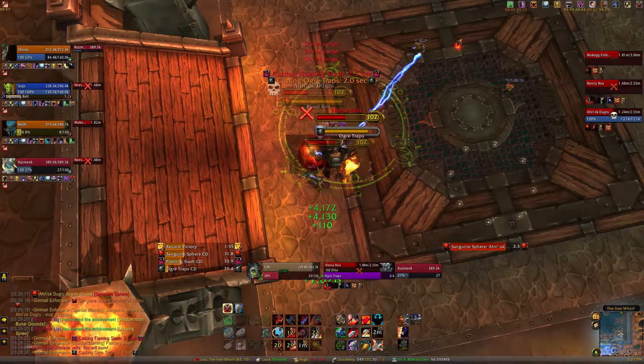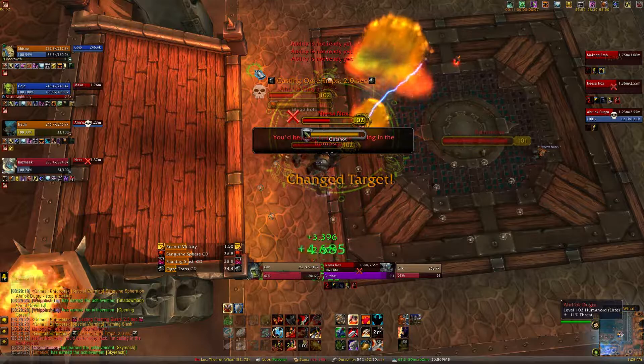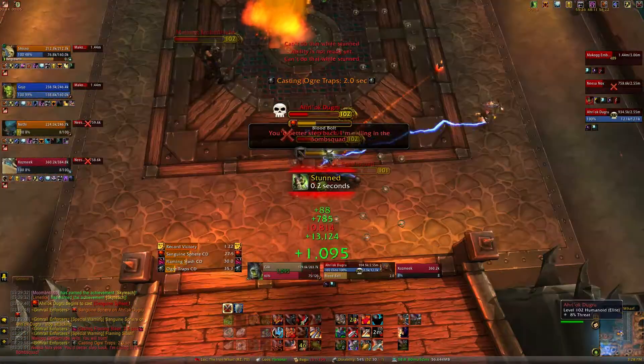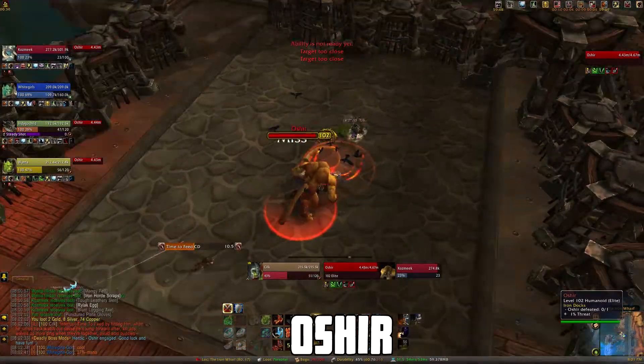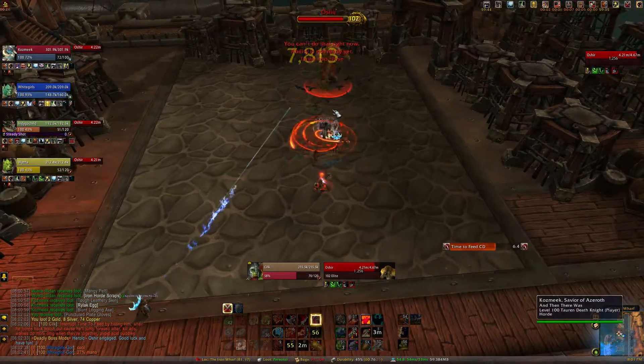Throughout this encounter, you want to make sure you're spread out for Nox's Chain Lightning. He also puts a lot of traps on the ground that you want to make sure not to stand in. And if you're tanking, try to take him out of that. Ember Blade has a random charge, so make sure you're not standing in that. He also spawns lava waves that you don't want to stand in. Make sure not to stand in front of this boss, especially when he jumps back, because he'll start leaping forward or just doing a whole bunch of cleaving attacks.